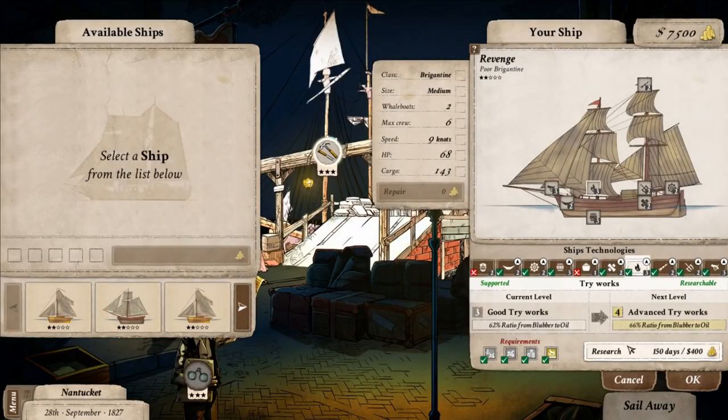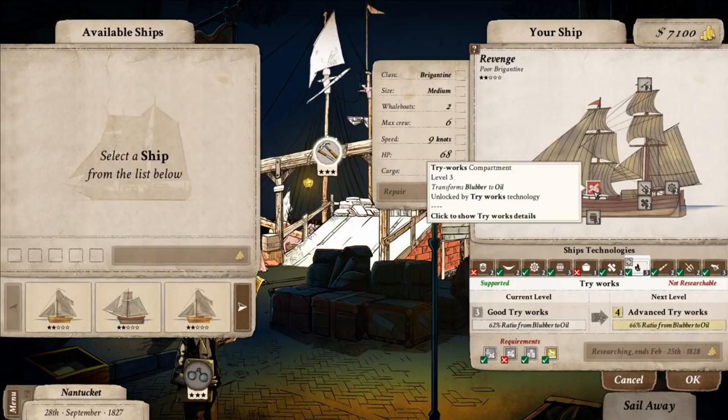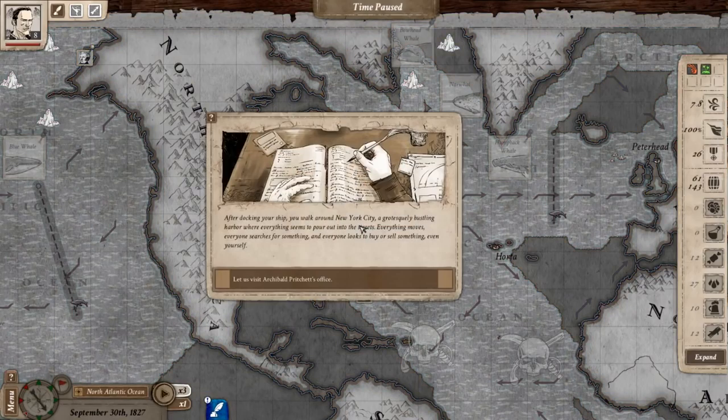We've upgraded our tryworks. I was commenting on how you free up some store space when you convert from blubber to oil, but apparently you're losing money because you're less efficient at it. So I'm going to keep researching this to get better and better tryworks so we have as much money as possible. I'm not playing Seadog mode — is that like the equivalent of Iron Man?